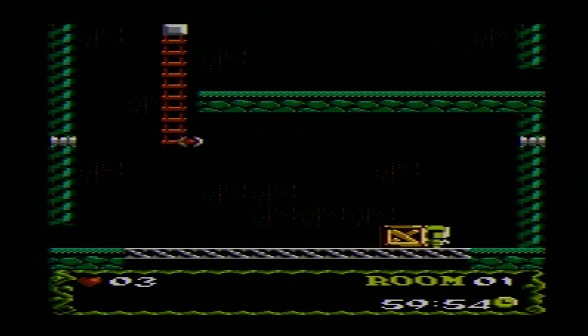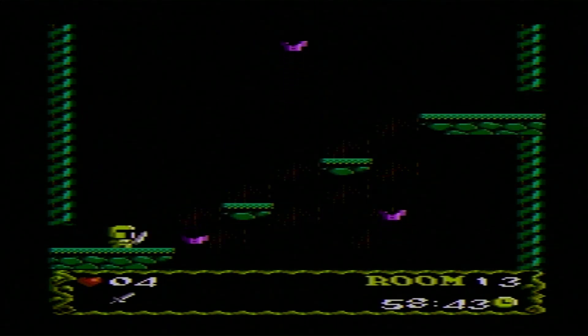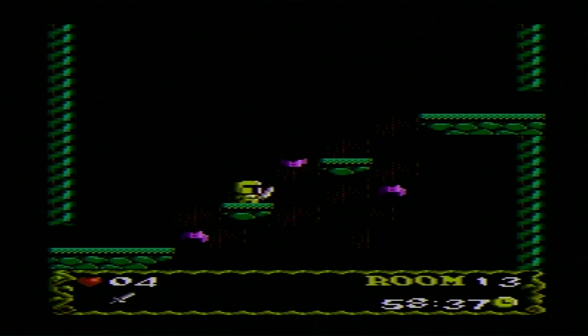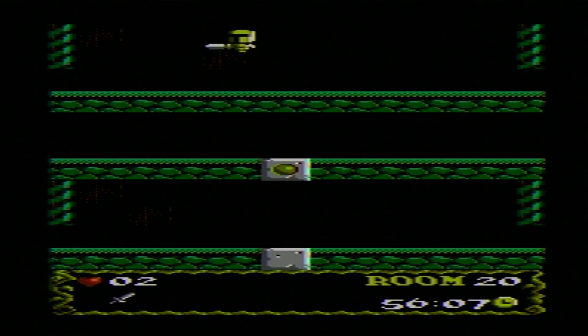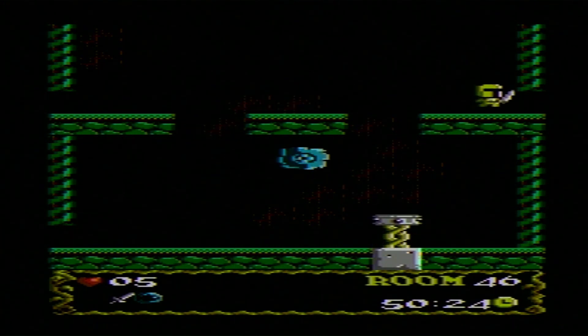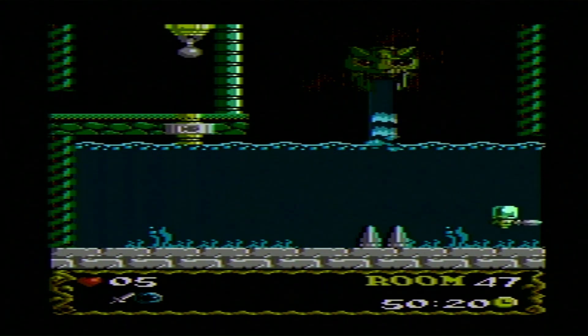Playing the game couldn't be simpler. You can play with a 7800 two-button controller or an Atari 2600 one-button controller. You only need one button to jump. You use your sword, once you find it, by running into enemies and it does the job for you. You'll also occasionally have to move the joystick up or down to interact with other objects in the environment, but everything is easy to learn and most people will pick up the game in no time.